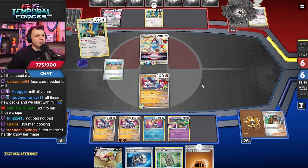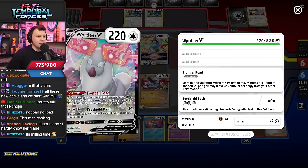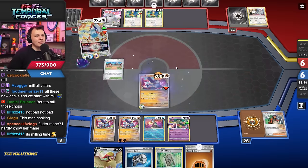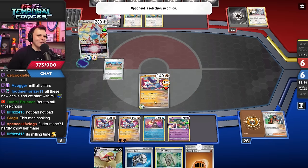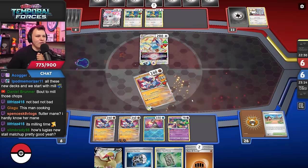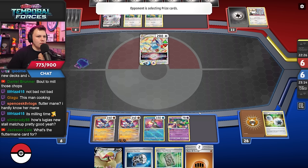We can also play the Counter Catcher this turn as well — we can Counter Catcher up the deer. The deer might be able to retreat out of hand, but we'll force him to have that retreat out of hand. Oh you get to bump my stadium — that sucks. That's how I was gonna find my Great Tusks. That sucks actually. All right, that's unfortunate, but it's fine, we can still — we'll be fine.